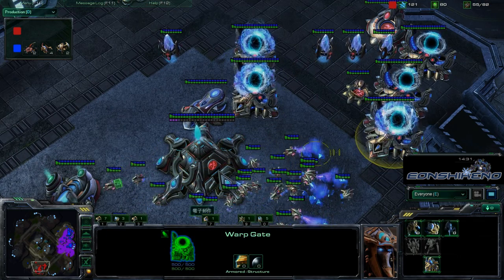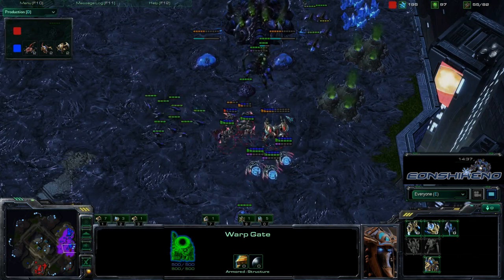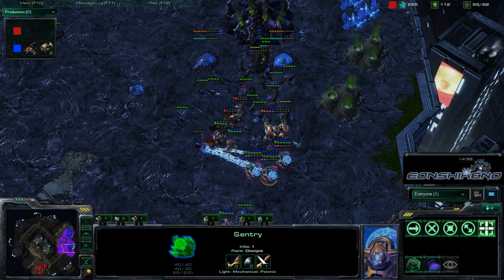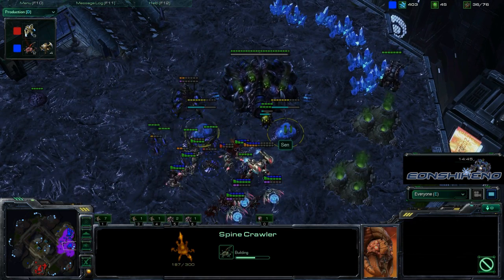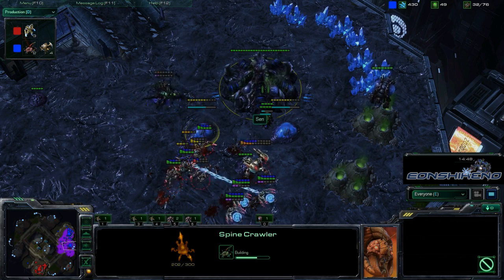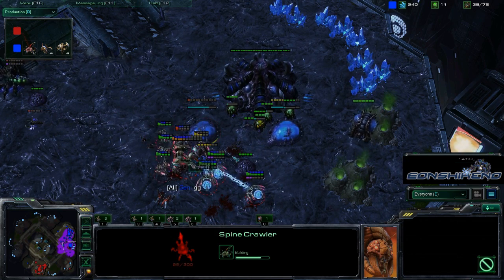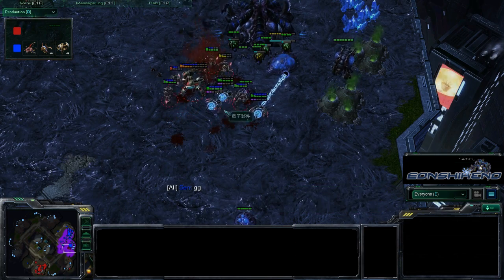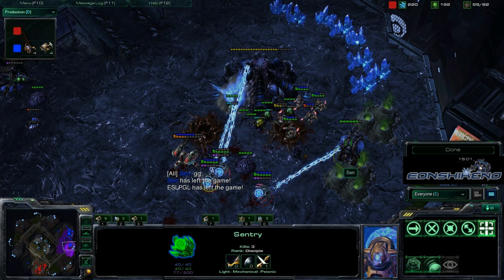Ace is now chrono-boosting his Warp Gates, running them as efficiently as possible. He needs force fields to deal with the Zerglings, but it doesn't look like he'll even need that — the Spine Crawlers are not going to finish in time. This is looking very bad for Sin. He's got five Roaches coming out but they just rally right into the fight, and Sin calls GG. Ace wins this first game in the best of three for the Go4SC2 tournament, and game two is up next.